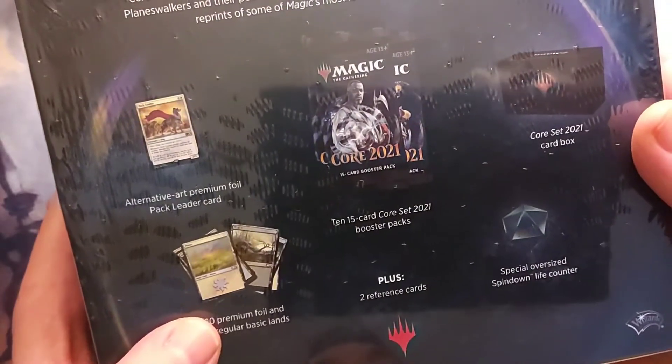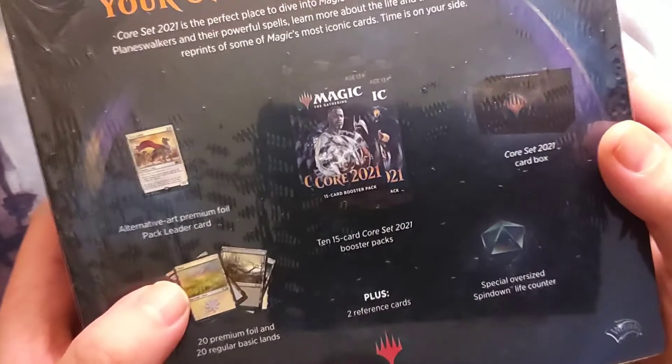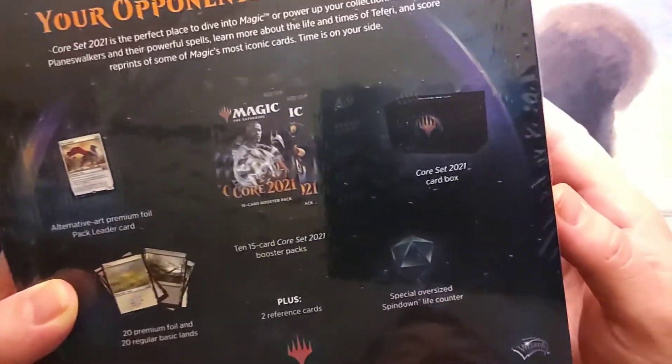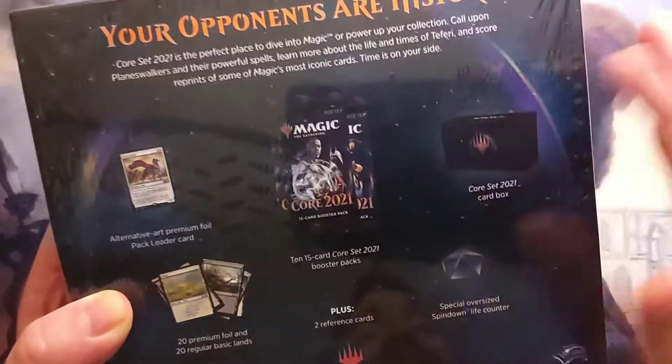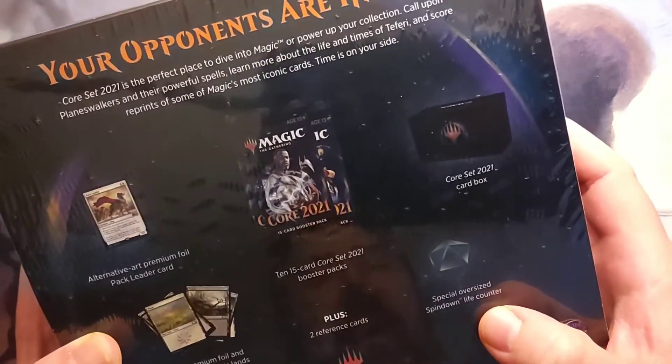You also have 20 premium foil and 20 regular basic lands. I'm assuming the foil ones are just going to be the standard art — not the special border ones. Ten Core 21 packs, two reference cards, a special oversized spin down life counter — might be neat — and of course, the box to keep it all in.